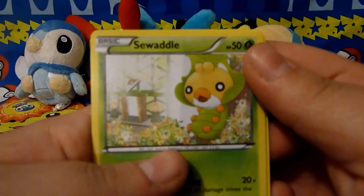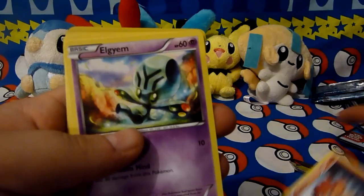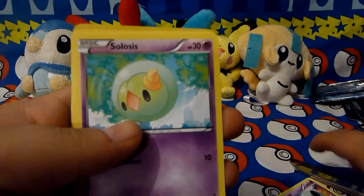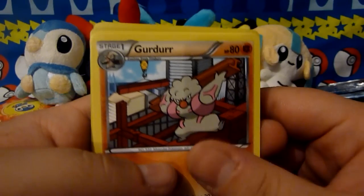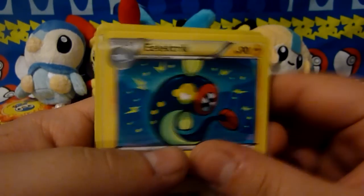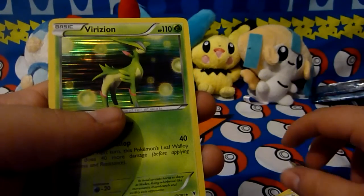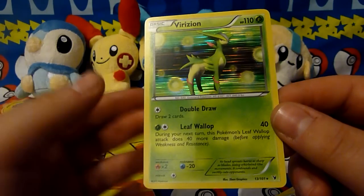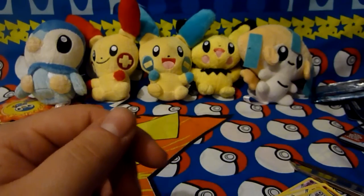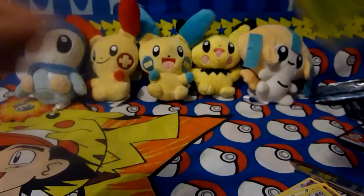So we have Swadloon, Vanillite, Panpour, Elgyem, Solosis, Lampent, Gurdurr, Elektrik — inventive name there — Axew Reverse which is a common, and a Beartic Hollow. That is the fourth double I have of that card. It's a hollow, but still — fourth double. If you want one, just let me know, you can just have one. Mint condition — you saw it yourself.